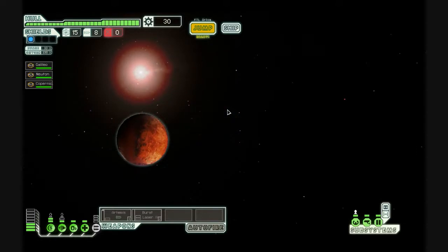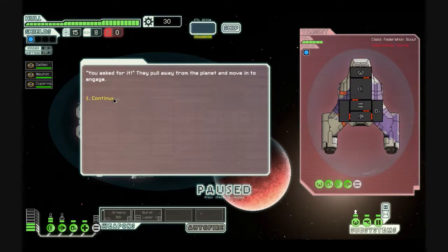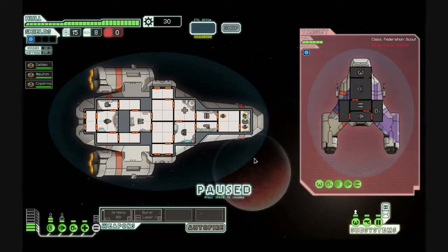Let's start off here. Of course, we're fighting someone already. Scans show a remote settlement being blockaded by a pirate ship. The ship hastily messages you, 'Stay out of this, or you'll be next!' Let's make them concentrate fire on us — let's attack them. They pull away from the planet and move in to engage. You can pause. I haven't actually moved my people yet. Let's get Newton on the guns. Newton's got big guns, everyone knows that.